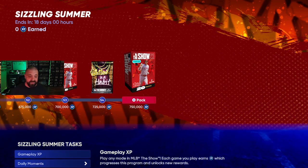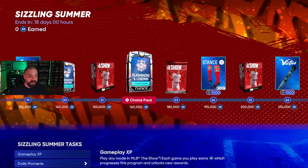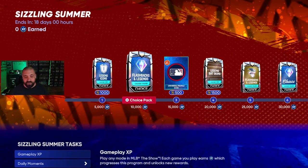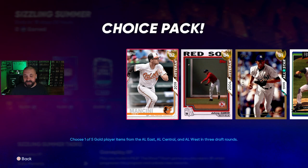750,000 XP is going to be the end game, but you don't need to reach that level to get the best content. Double XP is over from the previous program so we're starting fresh. We have Flashbacks and Legend packs — you're going to be able to get a couple of these throughout the program, coming at 10k and 25k XP.